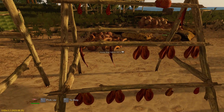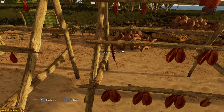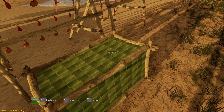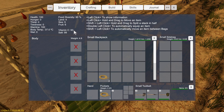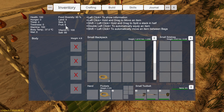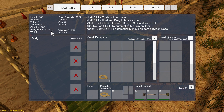Need some fish. We'll eat an unsalted fish and another one. That evens that out a little bit. For the thirst that comes back from eating dry food, we'll eat one of these because it's got a fair whack of vitamin C and a bit of thirst. Going to bring our fruit back up. For some reason eating the dry one actually put our fruit down — well that's weird. But anyway, that's pretty decent.